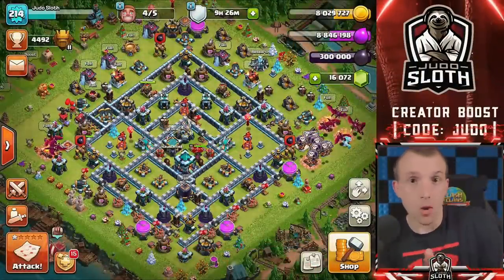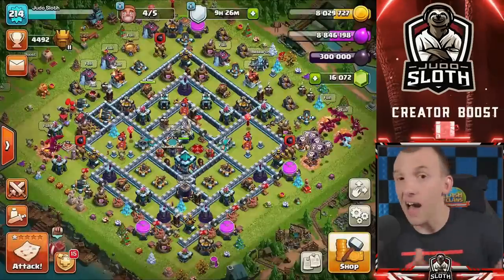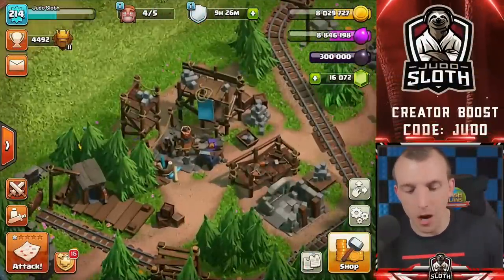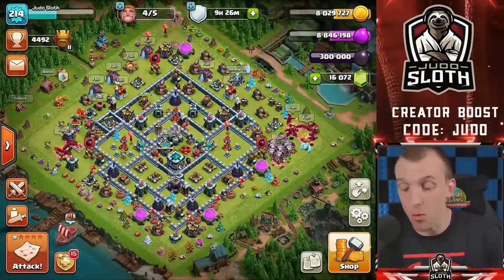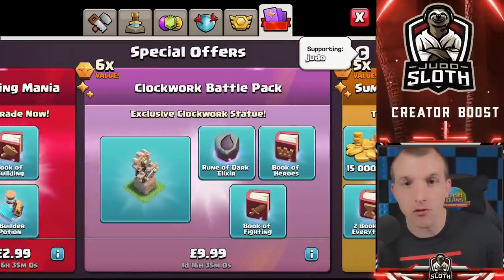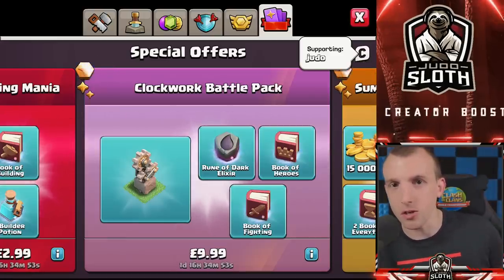Before we get into this one, I wanted to purchase the clockwork battle pack. I'm a bit of a sucker for anything exclusive in-game so I love the town hall skins. My favorite part is the clockwork queen on the outside — I just think that's pretty neat. If you do want to support me in game before making any purchases, you can use code Judo. But let's go ahead and get this and upgrade the lightning spell.